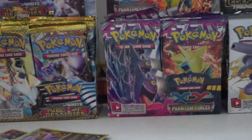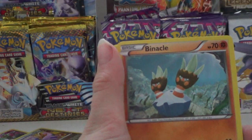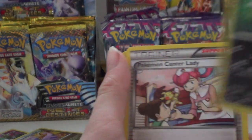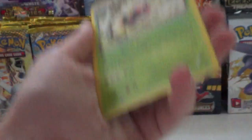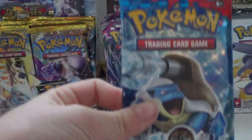Second Flash Fire pack — Mega Charizard out of the front. Really hoping to get a Mega Charizard EX from this; one of my main cards I'm looking for. Cards: Goomy, Espurr, Bunnelby, Spheal, Carbink, Dusclops, Palpad, Sneasel, Pokemon Center Lady, Forretress baby, reverse hollow, and there's a Butterfree.